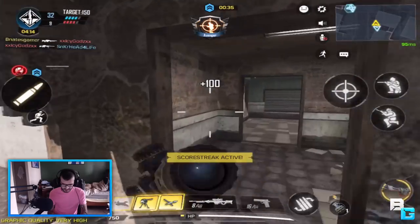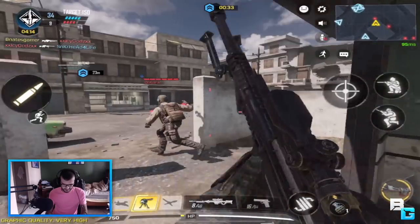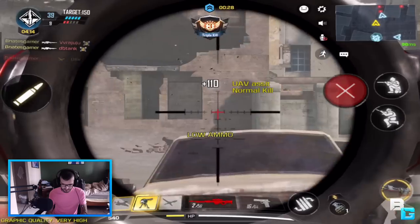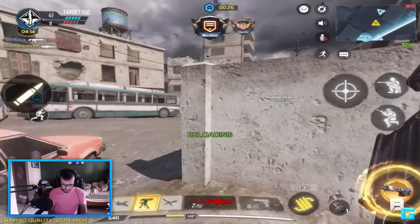Alright, I'm pretty sure that was a headshot and I still didn't get a one-shot kill. I guess if they're weak too, that can also do something. But yeah, anyway.